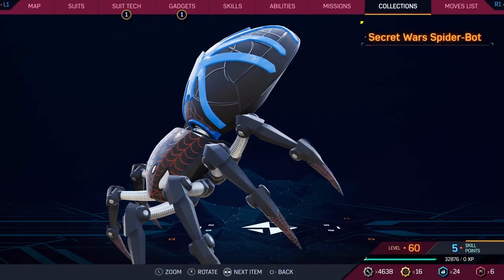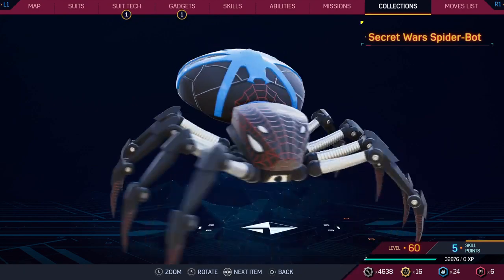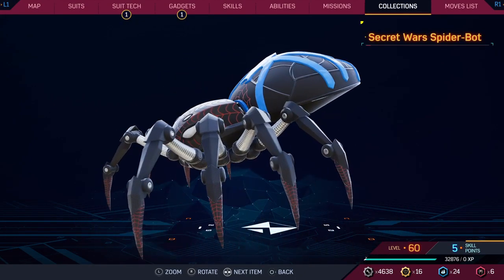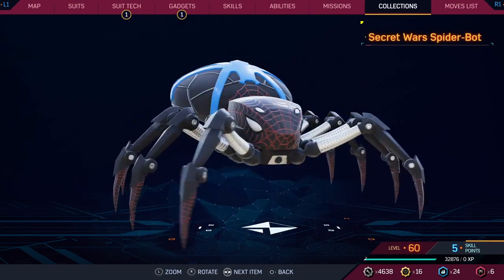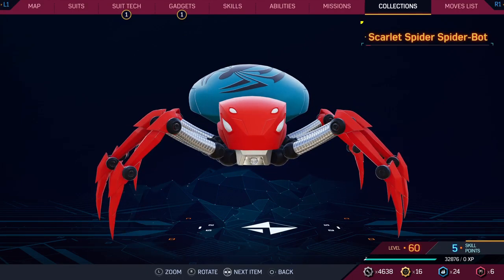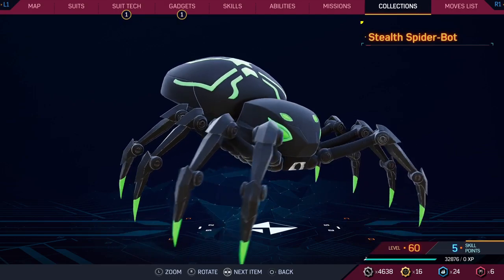I like the collar — there are some good designs on this — I'll give it a four, but it's not all that cool looking. The Secret Wars suit does not look bad when translated into a spider bot. It doesn't have the same color clashing problem that the actual suit has. I actually like this a lot — I'll give it a four.